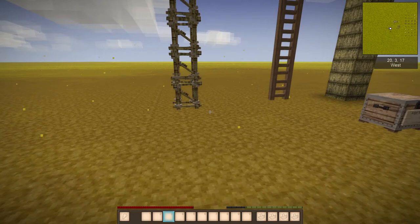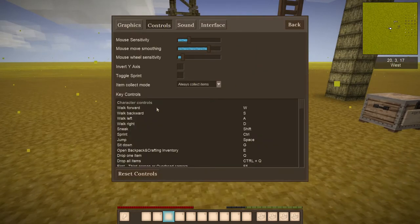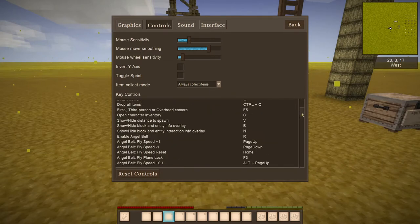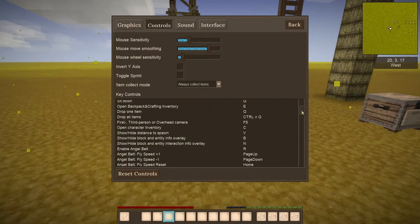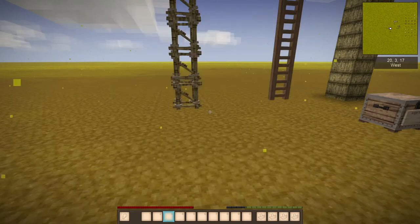Let's take a look at the basic controls. Buggy has gone ahead and made sure the controls are entered into the settings menu. Go to Settings, then Controls, and you can see: Enable Angel Belt, Angel Belt fly speed up and down, Reset, Lock the Plane, and speed incremental increase or decrease by 0.1. Those are your controls for the Angel Belt.